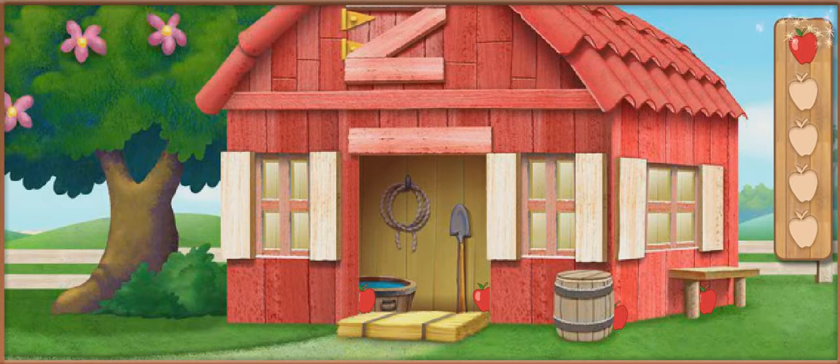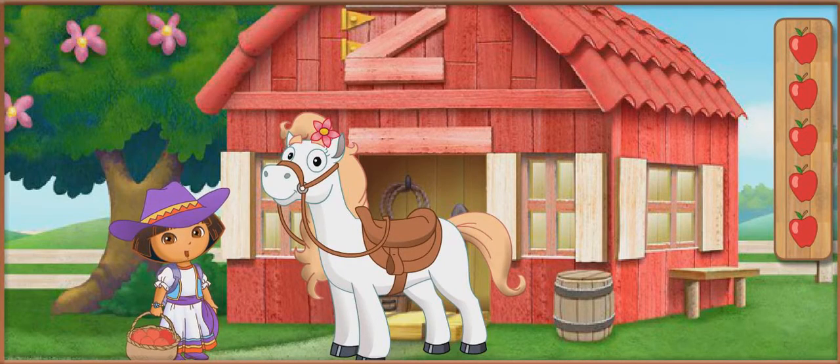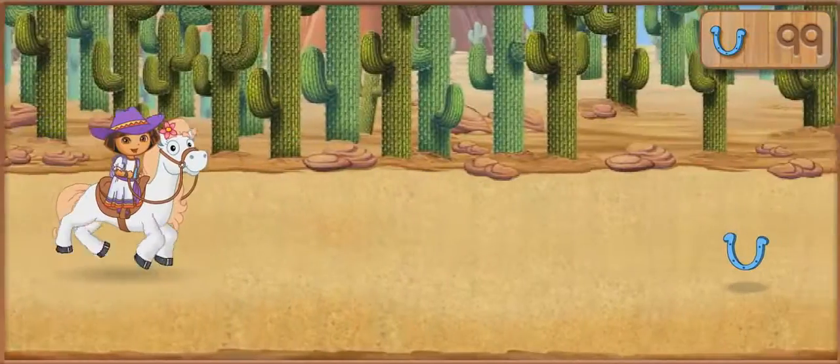Una — one apple! Two apples! Three apples! Four apples! Cinco — five apples! You found all the apples! Great job! Now we can give our pony an energy snack. Let's finish riding in the horse show.